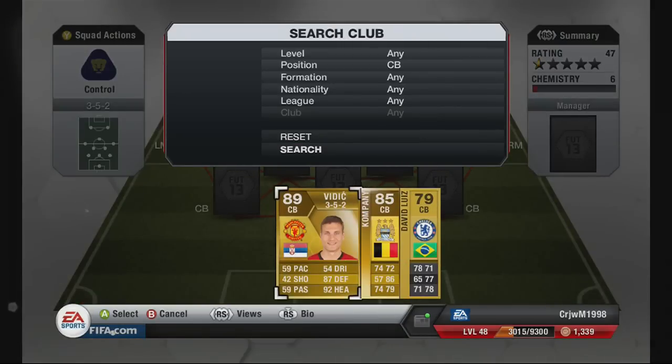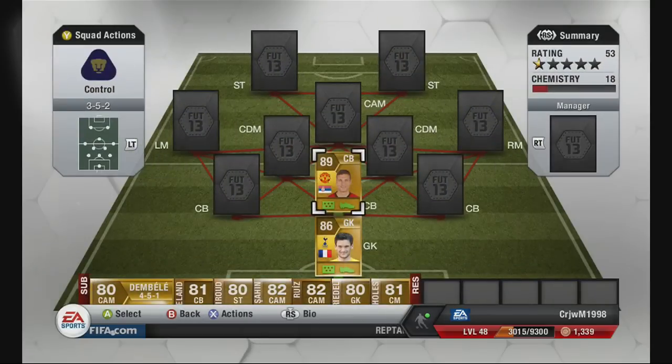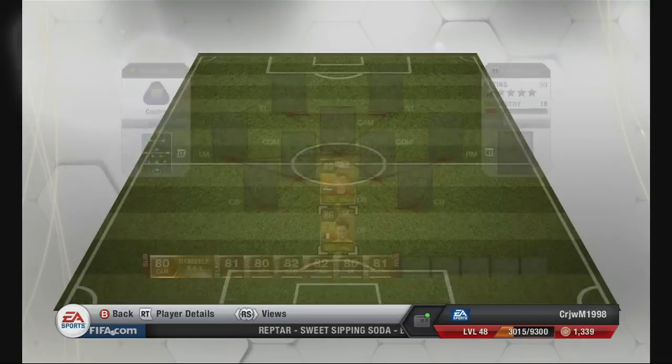The first centre-back is Nemanja Vidic, because he wins every header in the game at 92 heading. 87 defending as well — he is fantastic at defending. His pace really does let him down though. When you're running back and you've got someone like Gabby Agbonlahor or Sergio Aguero running through, he's got no chance of catching up, so you've got to give him about 10 yards. At 6'2", 92 heading, 87 defence — amazing for a defender. He's 97k, which is the only problem.